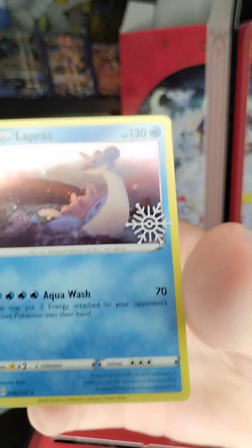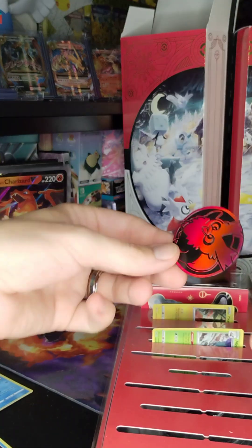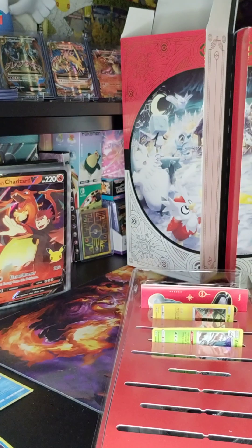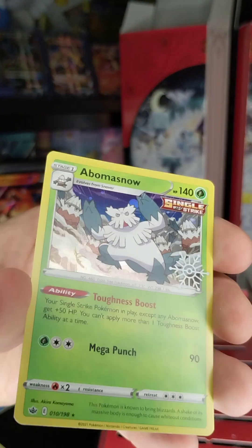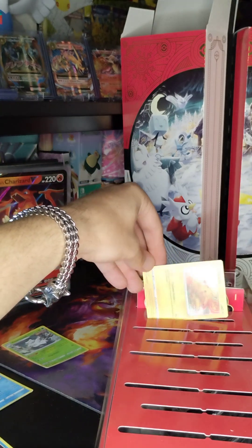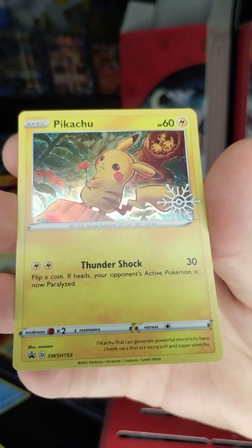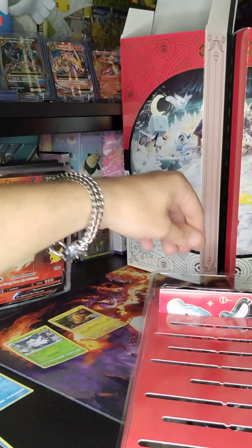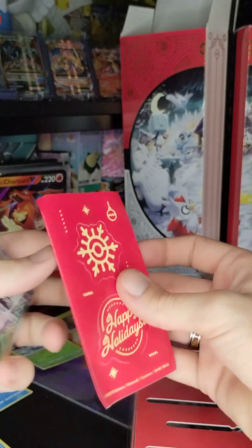Alright - the holy Lapras! Deli Bird coin! And one sticker - oh! And of course, one more sticker.